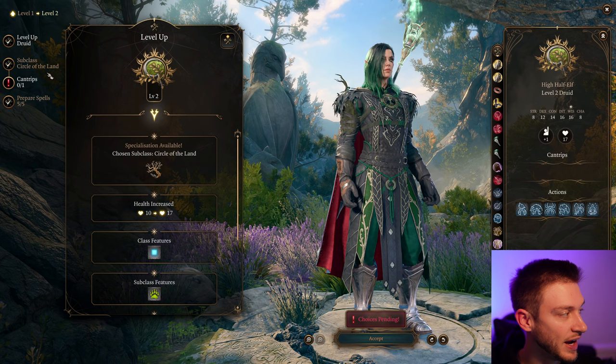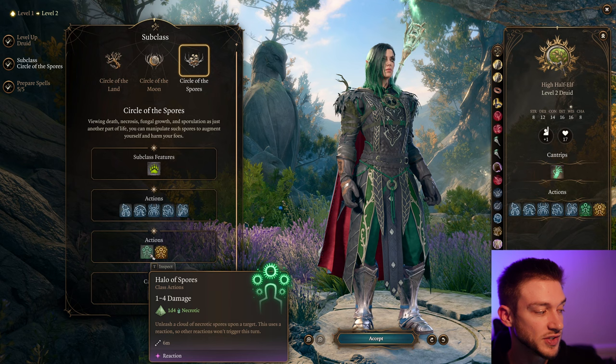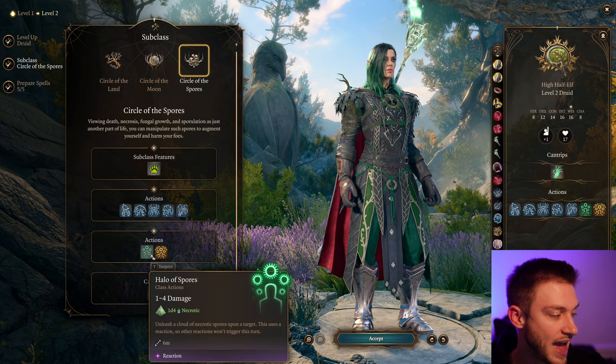We're able to summon even more than just what I showed. Circle of the Spores is what we're going to be picking, which gives us our Wild Shape. But it also gives us the Halo of Spores, which is a Reaction — really nice. We're not going to use up an action on that, and this gives us a bit of damage.